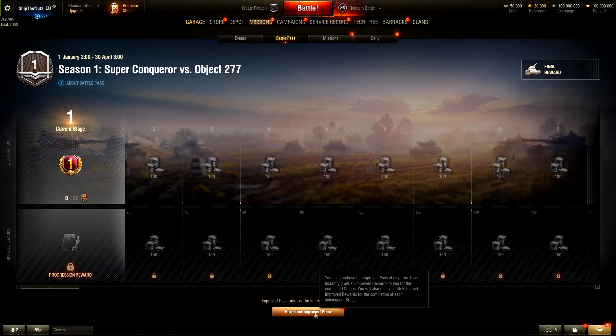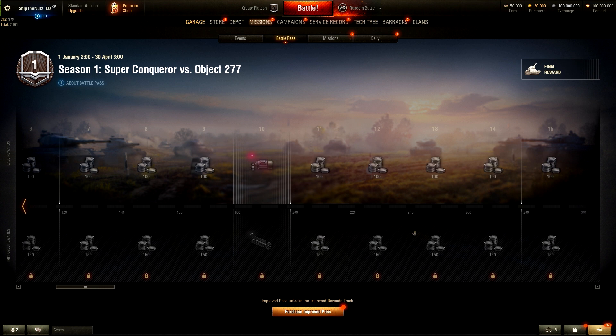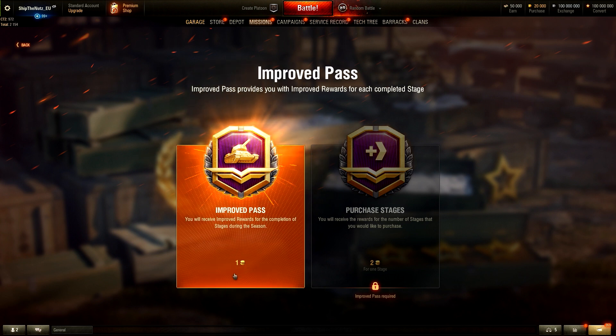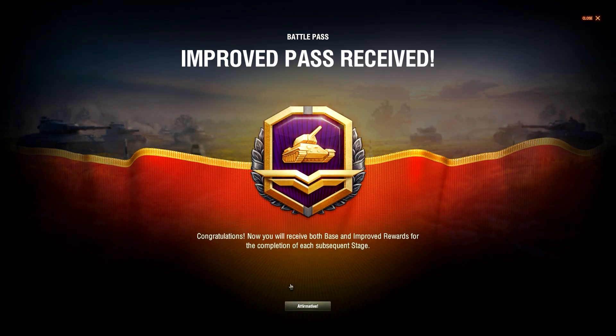I would like to get the second reward line. If I purchase the improved pass, you can purchase it at any time - it will instantly grant all the improved rewards for the completed stages. So let's say I don't have this improved pass and I reach level 15 - if I buy it, I get all those rewards automatically as a backtrack. Let's click on this. Improved pass provides you with improved rewards for each completed stage. For now the price is gold, of course. Purchase. You will now receive both base and improved rewards for completing each subsequent stage.